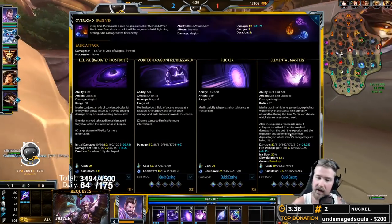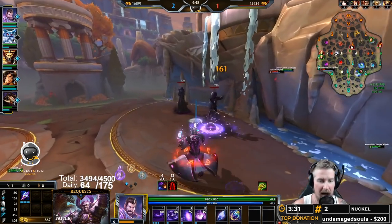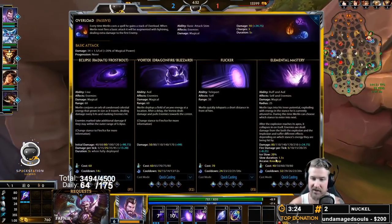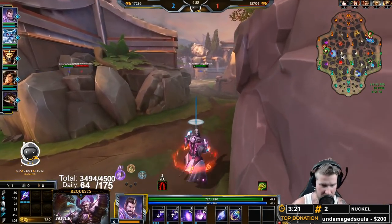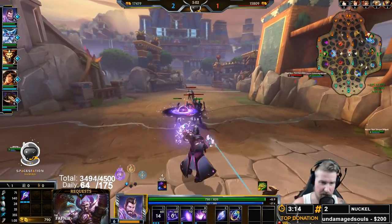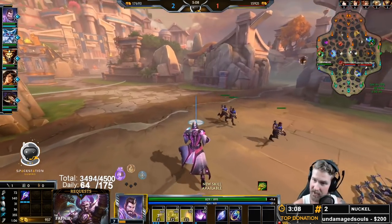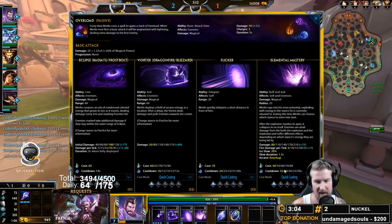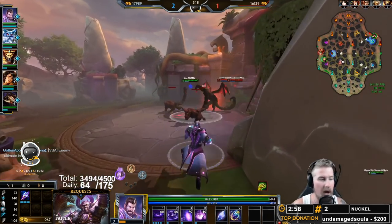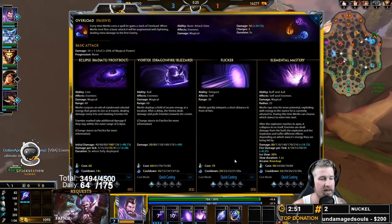We're going to level up our ultimate whenever we can on Merlin. This lowers the cooldown of our stance switch and gives us the effects around us. Reminder: you do have to have a point into the Merlin ultimate to actually get these effects - the slowing from ice, the damage from fire, the knock-up from arcane. You don't get any of that unless you put a point into it. After the ultimate, rank up your one for PvP damage and clear, then rank up your two to max, and finally your three for the flicker cooldown.